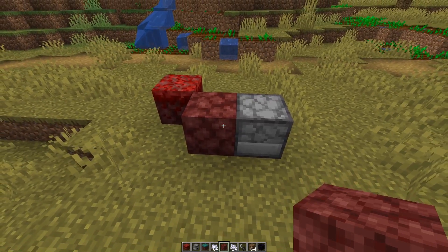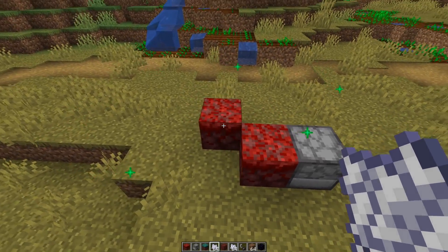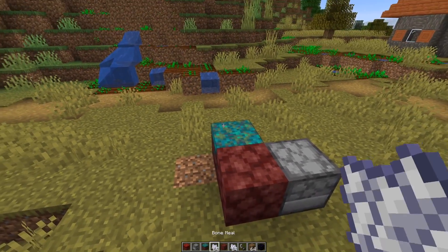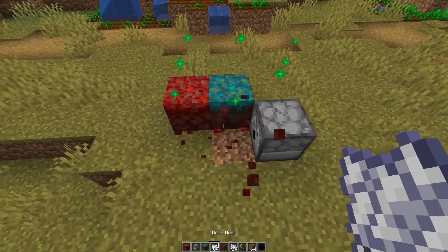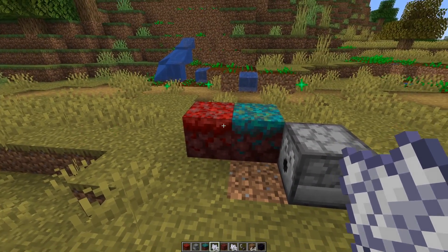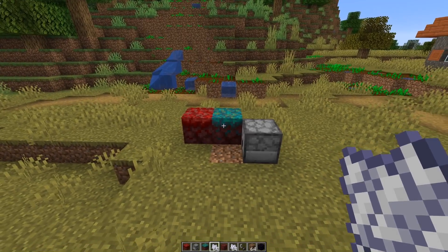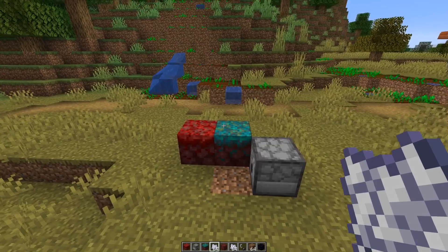Nylium farms are number 14. You can get nylium blocks by converting netherrack into nylium — you just need an adjacent nylium block next to a netherrack. If you try to break the nylium using a non-silk touch tool or TNT it drops netherrack again, so you need a silk touch tool. The other way to make an automated farm out of this would be using endermen to pick up the nylium blocks, which would be quite fancy.